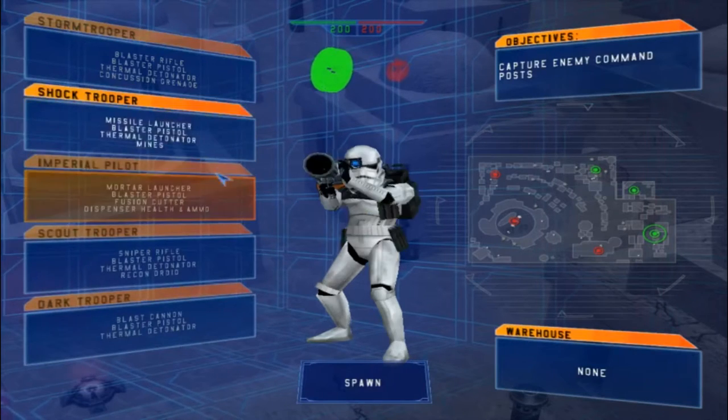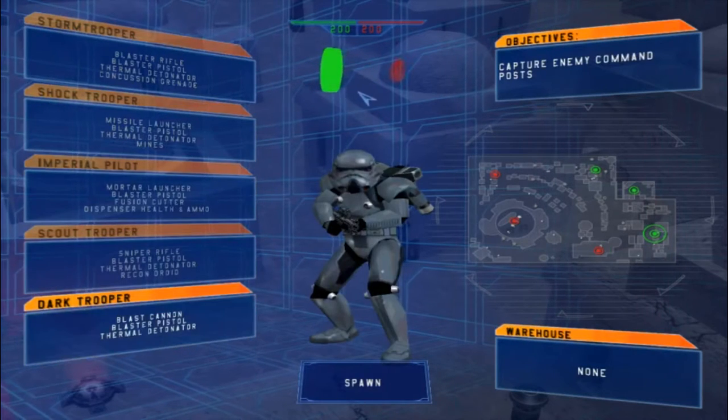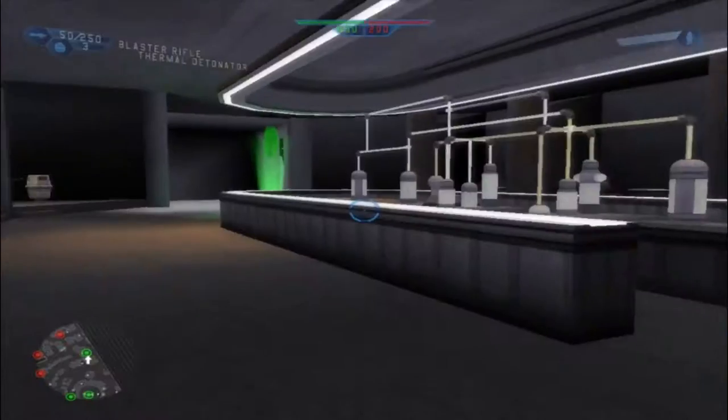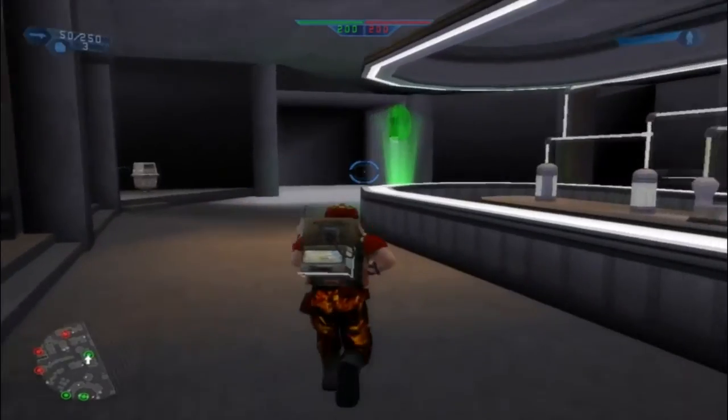Hello everyone and welcome back to a brand new Battlefront 1 mod. Today we change up the Tatooine map by adding a new sky along with the Luna skins from the Twilight Rebels mod sides.